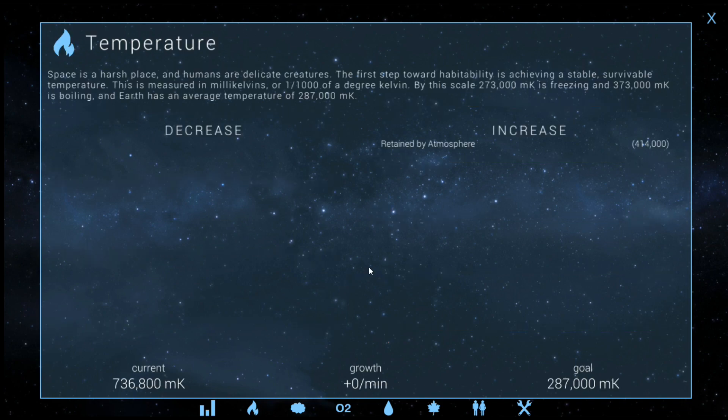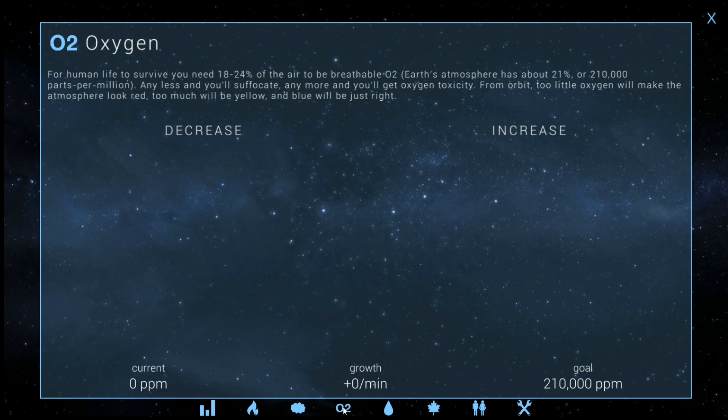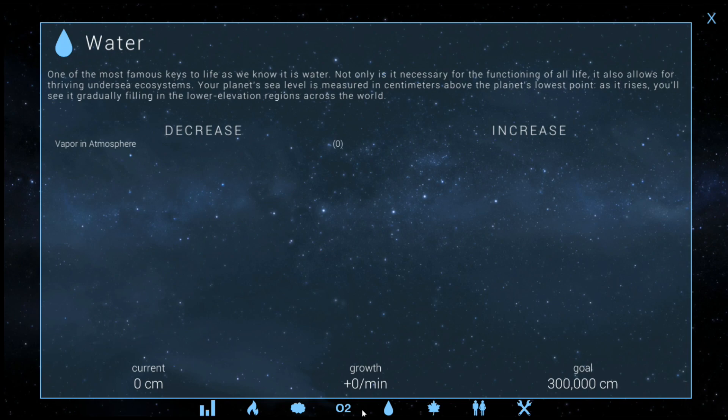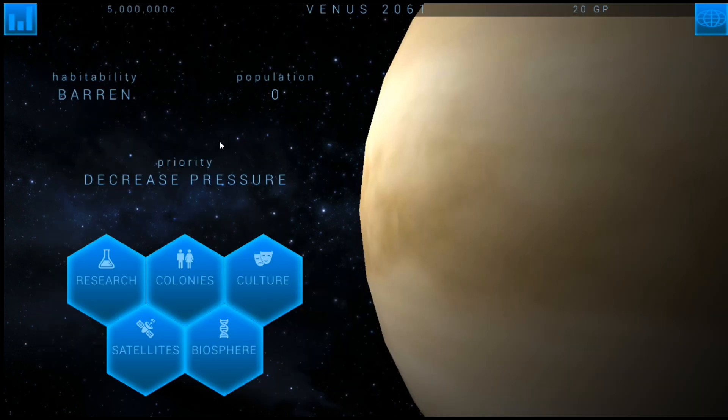Oh God, so temperature is up there at 736,000 millikelvins — that's unbelievable, and we've got to get that down. Atmosphere is even worse. That's insane. And then no oxygen, no water. So heat and pressure — that's going to be the first thing we're going to work on trying to get down.